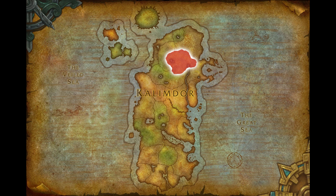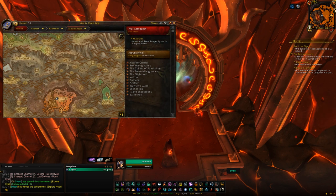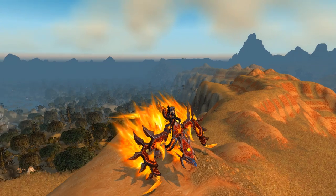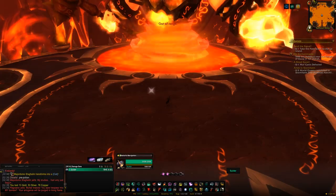The next stop is Hyjal, and the first place there is going to be Firelands. You can run this on 10-man, 25-man, normal, or heroic — it doesn't matter. The two bosses we're interested in are Alysrazor, who drops the Flametalon of Alysrazor on around a 2% drop chance, and Ragnaros, who drops the Pureblood Firehawk on around a 1% drop chance.